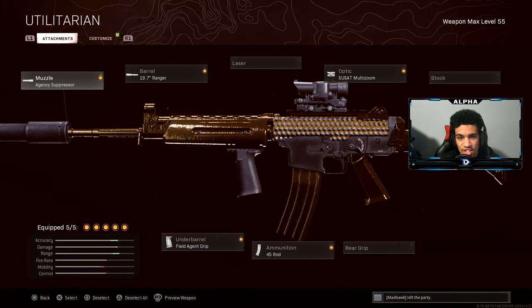First things first, we're going to be rocking the Agency Suppressor for the muzzle. For the barrel, we're going to be using the 19.7 Ranger. Under barrel is going to be the Field Agent Grip, 45 round mag for the ammunition, and the Susat Multi-Zoom optics. Tried to class it up — this loadout is absolutely amazing.